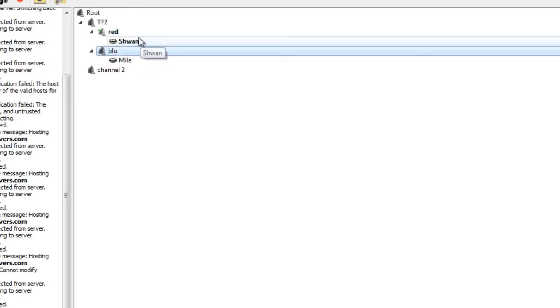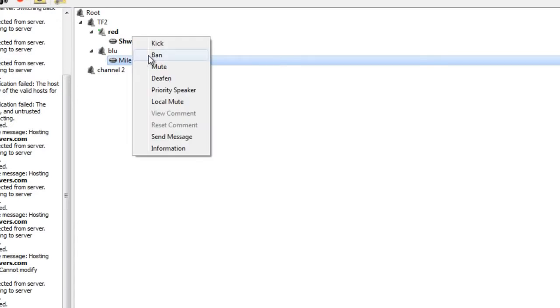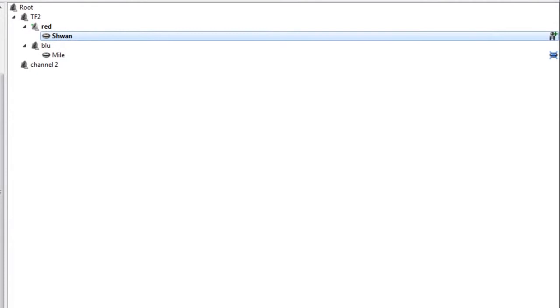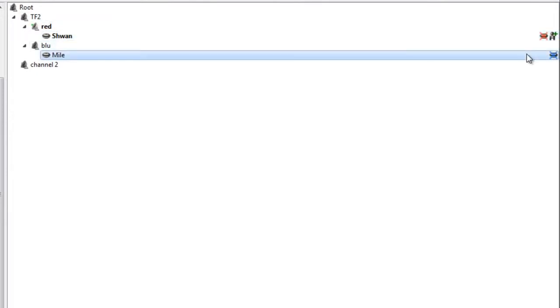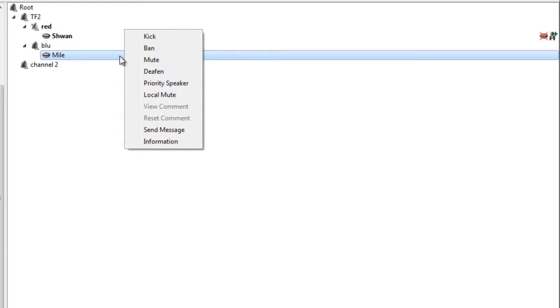The next thing we're going to talk about is how to ban someone. Banning someone is relatively easy — you just right-click on their username and press ban. You can also kick them or mute them. When you mute them, you'll see a blue icon. When you mute yourself, it's a red icon. So you know if they're muted by the server — blue icon means no one can hear them, that's server-level. We'll go ahead and unmute them by right-clicking and taking off the checkmark.